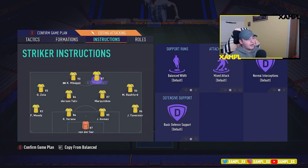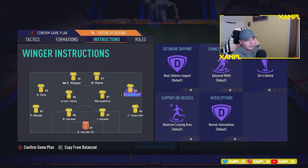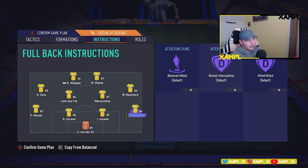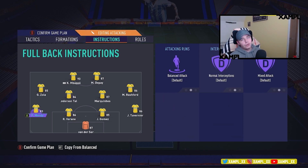I don't touch the strikers at all. I like to have one kind of sitting - stay back with attack and cover center. Both of them are stay back, cover center, but one I get to press further than the other. Talisca, or previously Renato Sanchez, would be going forward while Marquinhos just sits there and guards the defense for the counter. Basic defense support, getting behind - same goes on the left side. Left back balanced attack, right back balanced attack - that's all depending on you as a person.